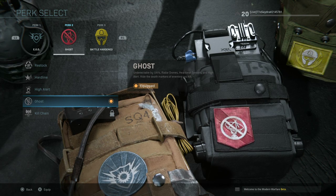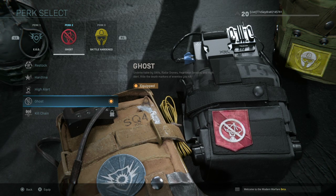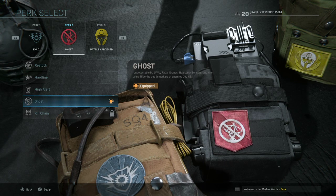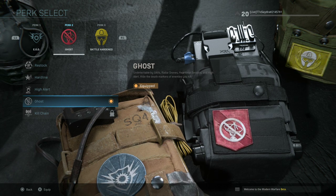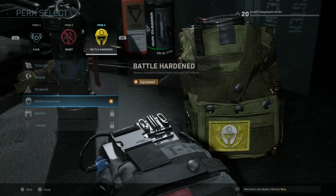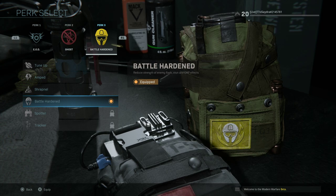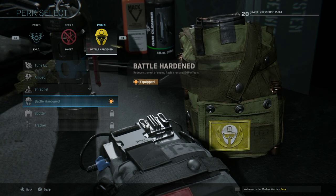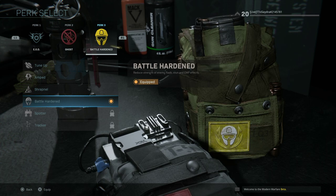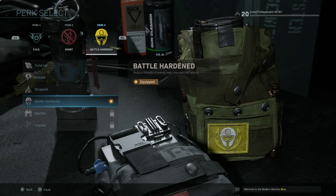For perk slot two, Ghost is the go-to since everyone is running Personal UAVs and regular UAVs — this will be what literally everyone uses. Kill Chain can also be solid for cheeky streak stacking. For perk slot three, everyone is running Battle Hardened because there's no Pick 10 system, so players have room for perks. Battle Hardened reduces the strength of enemy flash, stun, and EMP effects.